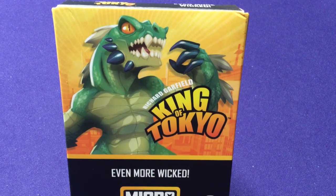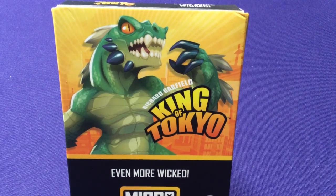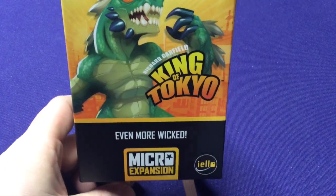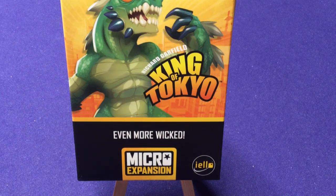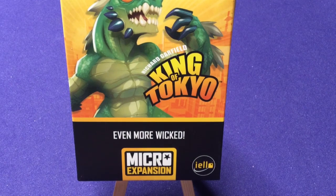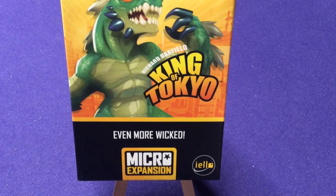They could release power-ups for characters that don't have them yet — like the second edition characters or the King of Monster Island characters — just in a little extra box. Although the micro-expansion branding on here might not be strictly for King of Tokyo specifically; it might just be their logo's way of saying here's a small expansion from our game company. But hey, more King of Tokyo content is always great without having to mix games together, and hopefully we'll get some Dark Edition and King of Monster Island content that I can do videos on as well.